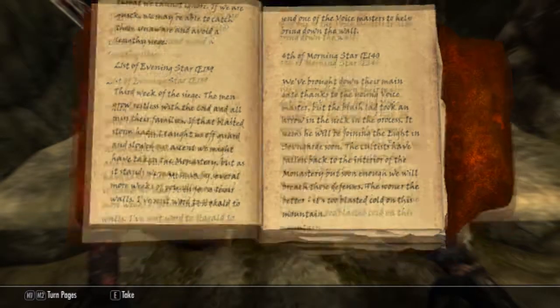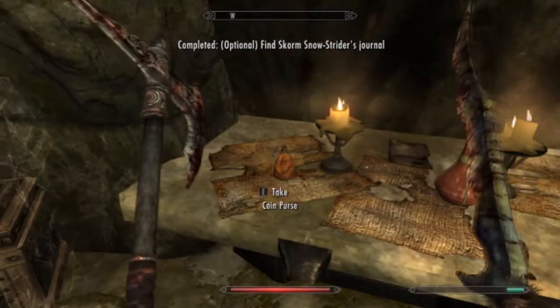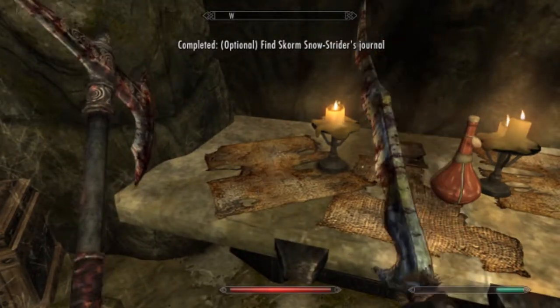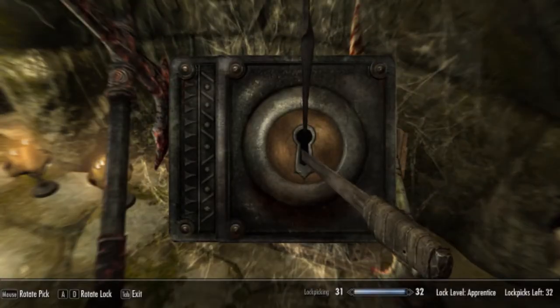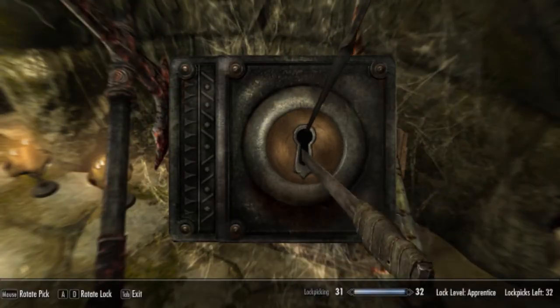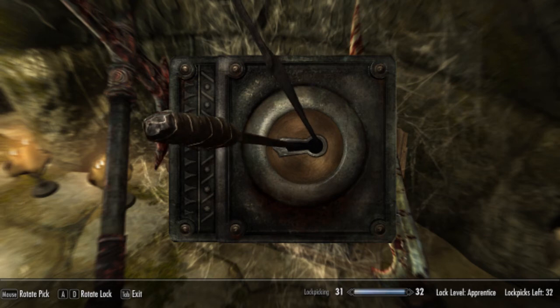Book. Find Scorn Snowstrider's Journal. Seems to be an alternative quest, or a side quest as they're called.